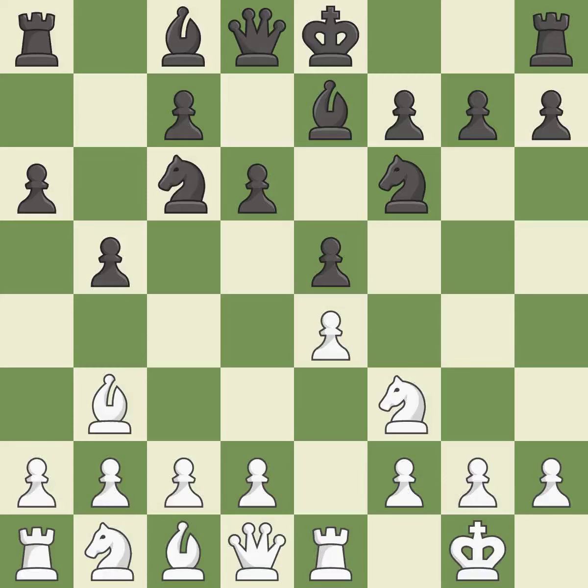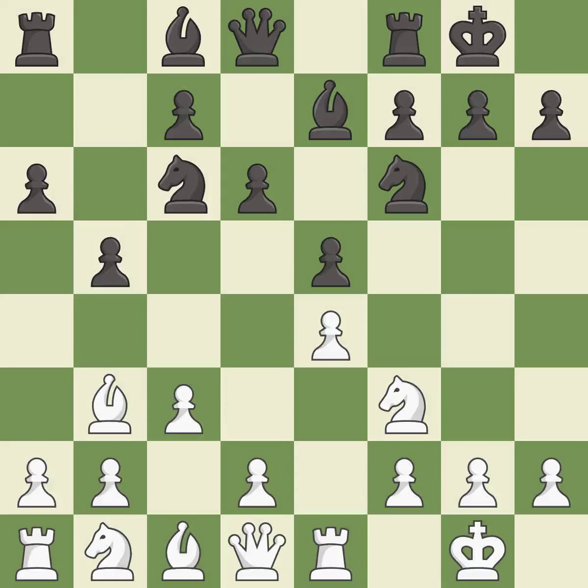d6 defends the e5 pawn and allows the light-squared bishop to develop. c3 prepares the d2-d4 pawn break and clears the c2-square for the light-squared bishop. Castling gets the king out of the center and activates the rook.